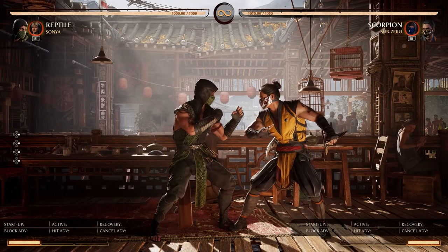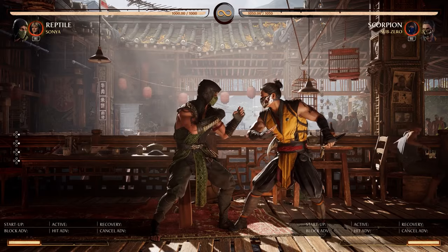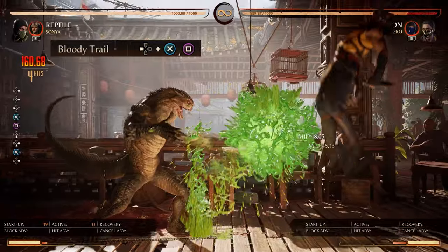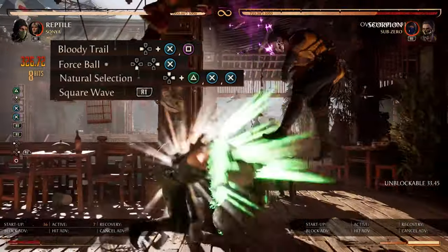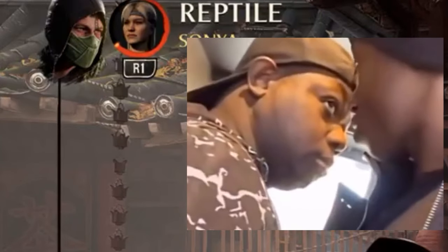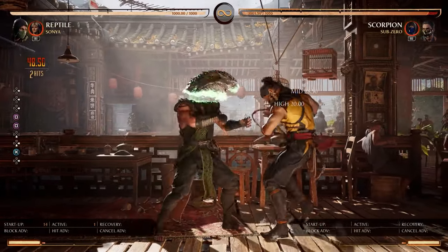We can actually put any of our strings into a combo — the same exact combo as we just did. For example, if we do back 3-1 right into a Spirit Ball — boom, that's 378 damage! And that of course works with any combo string starter.